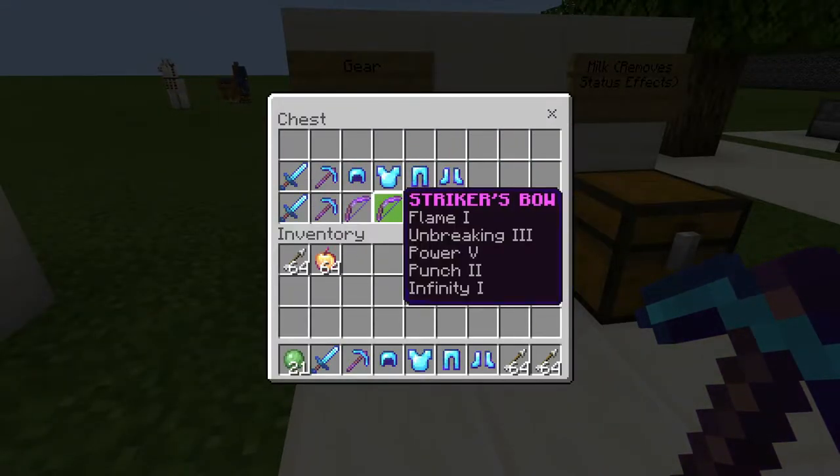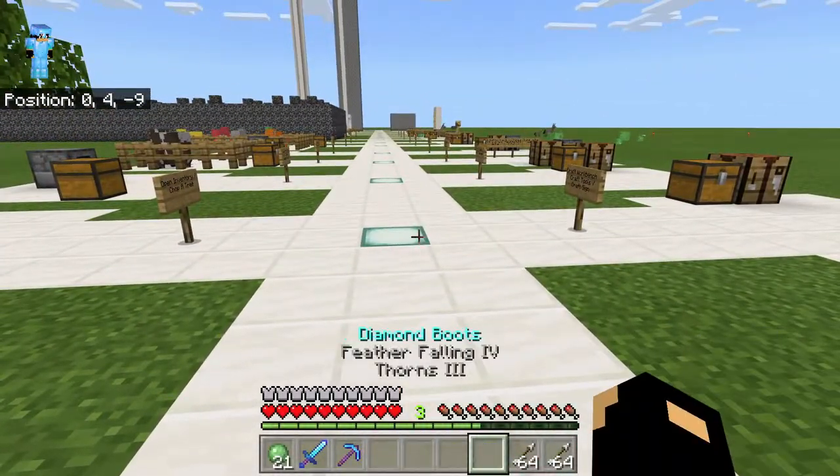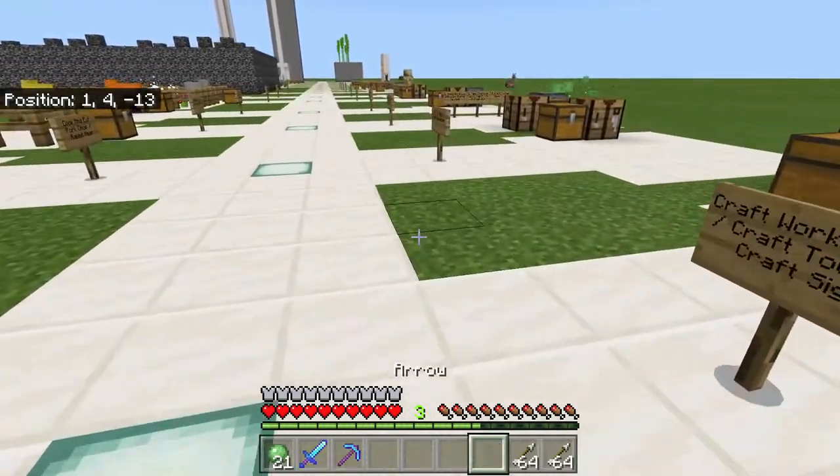You get a lot of very good loot right here. So this goes on first: Overkill sword, Hasty pickaxe, and some arrows.